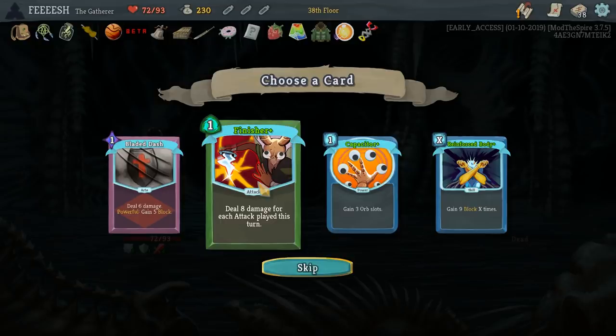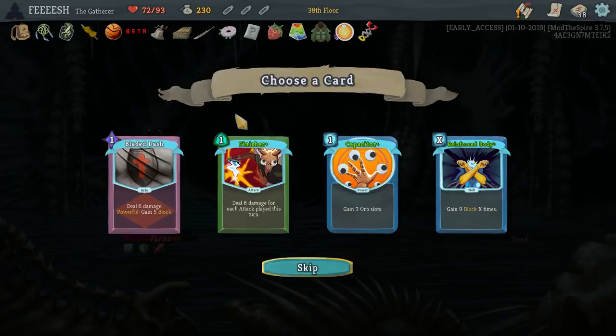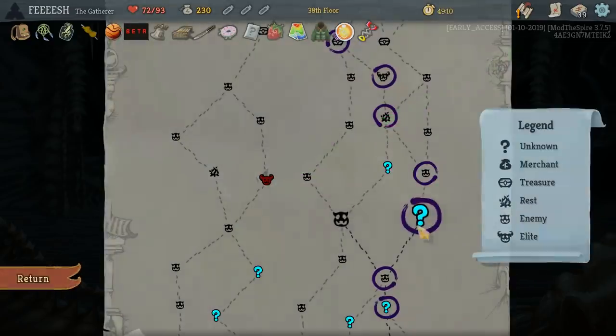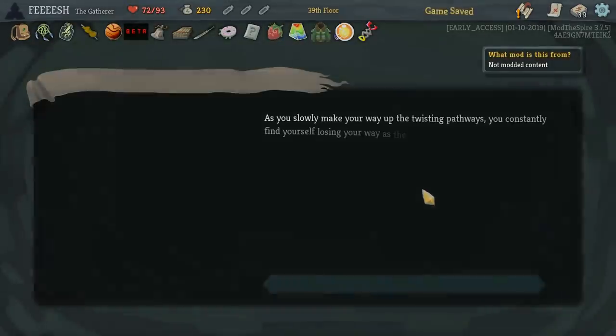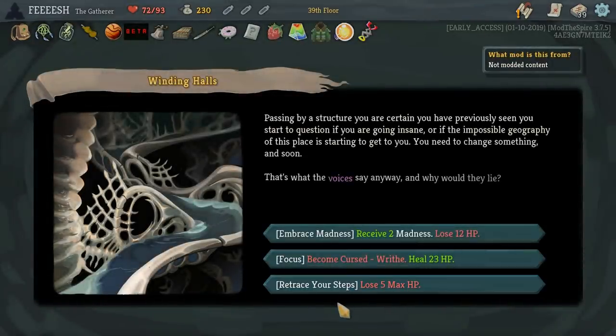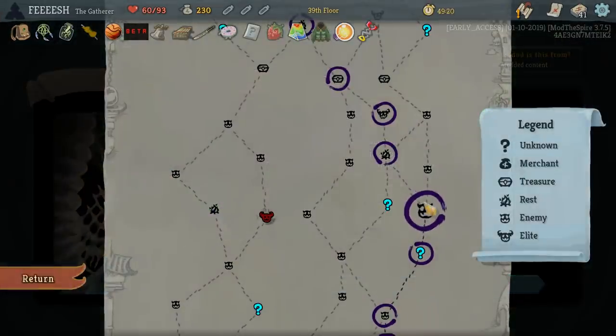We want to grab Finisher. Bladed Dash sounds interesting. One stack of Poi is powerful. Finisher sounds really, really strong with this. I should never go Prismatic Shard, at least on these runs.